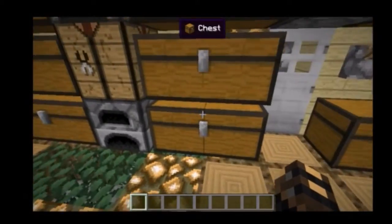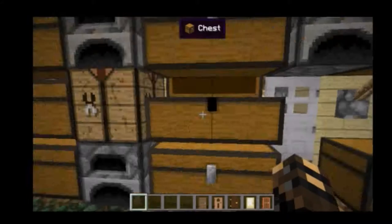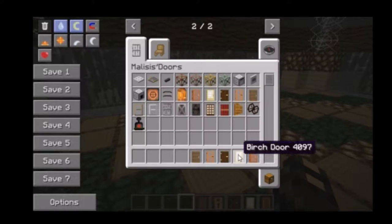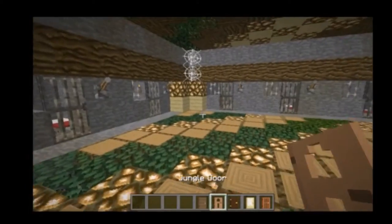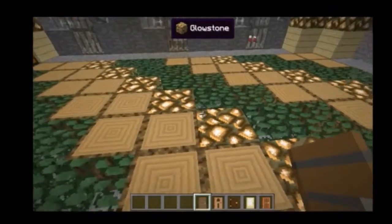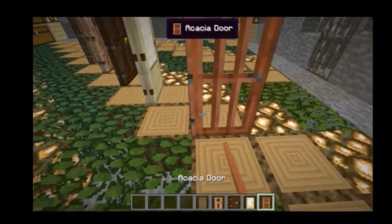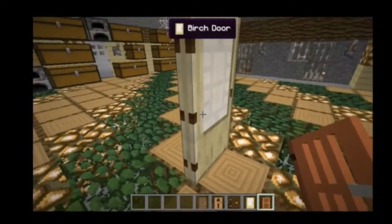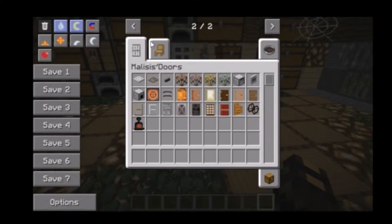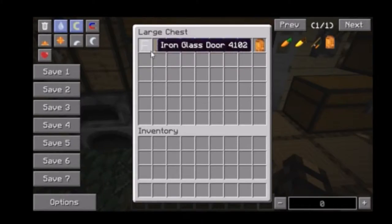I'm going to go over some of the doors it adds in. First, the 1.8 vanilla doors — to craft these, it's basically the different types of wood in a regular wood crafting table. You couldn't do that in 1.7, but now you can. They look a little different but have the same animation as the regular door.